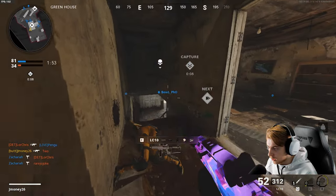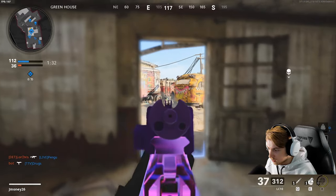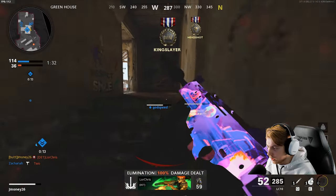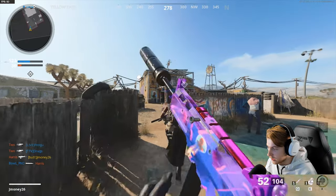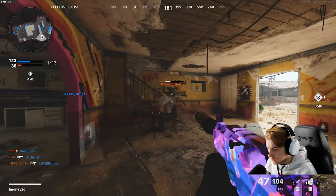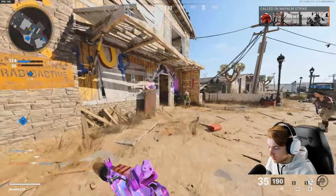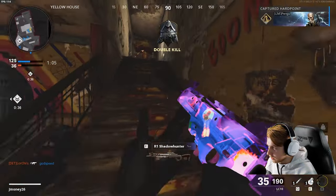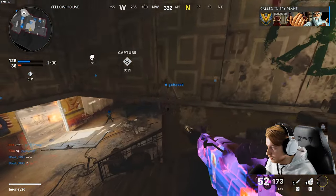I think this is our best spot. Hard point's moving here next — this is our time. Got one. That's so dumb — the second I leave the house, I die. 25 and 7. We're getting the same scoreline constantly. Napalm — inside! This kills me inside, I'm going to be pissed. These houses are made of paper.